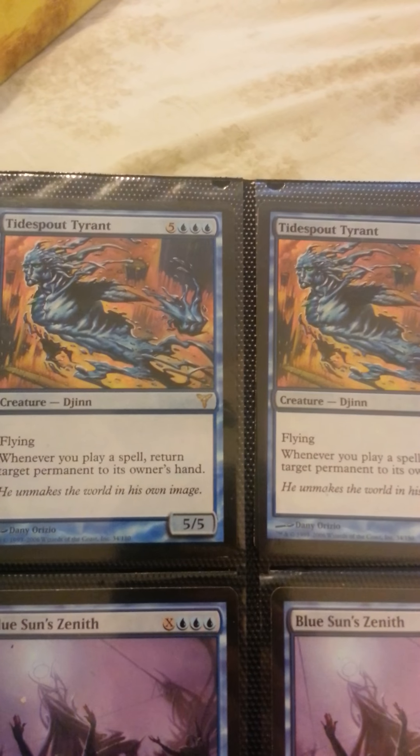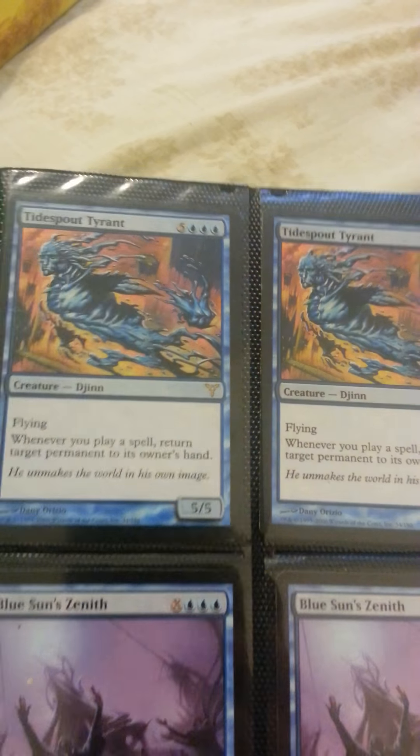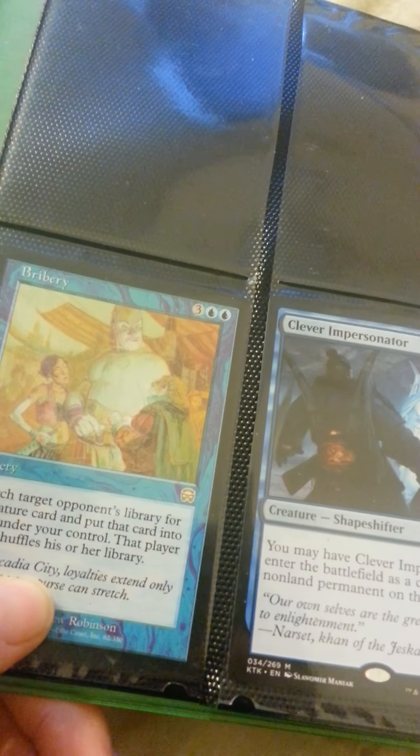Oh, that's an Overgrown Tomb. Gemstone Mine from Timeshifted — foil. Sun Petal Grove from M10. Anafenza, the Foremost. The cards in the black sleeves are from my Commander deck, but stuff in there can go. Two Tasigur, the Golden Fang. Two Risen Executioner.